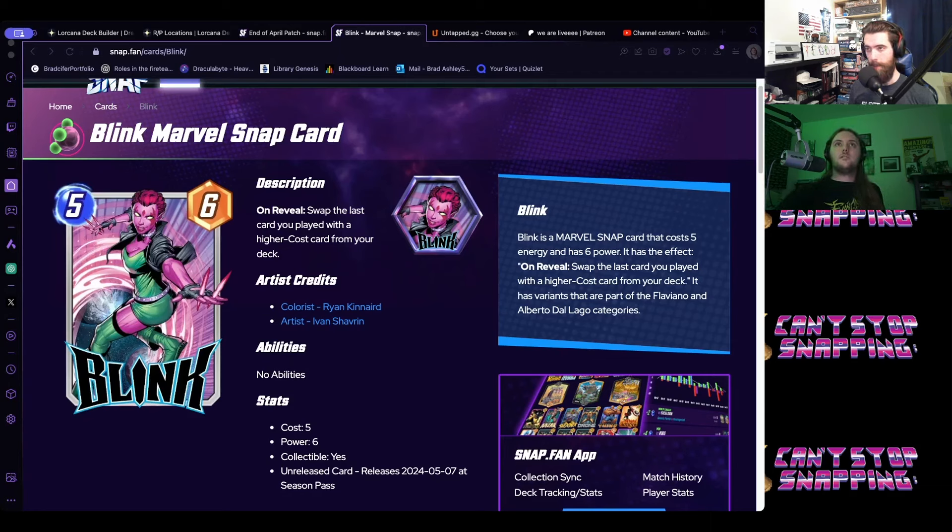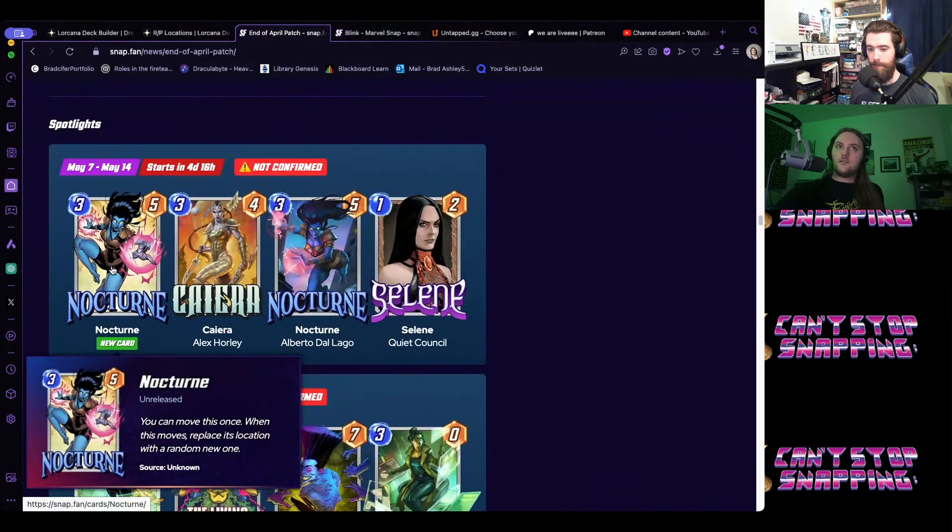The first week spotlight card is Nocturne, daughter of Nightcrawler and Scarlet Witch. She's a three-five that can move once, and when she moves she changes the location she moves to. The thematic design is poetic — Scarlet Witch is a two-three that changes the location, Nightcrawler is a one-two that can move, and together they make a three-five that does both.